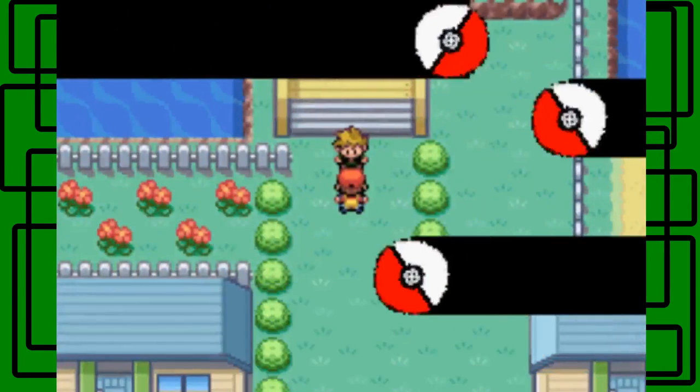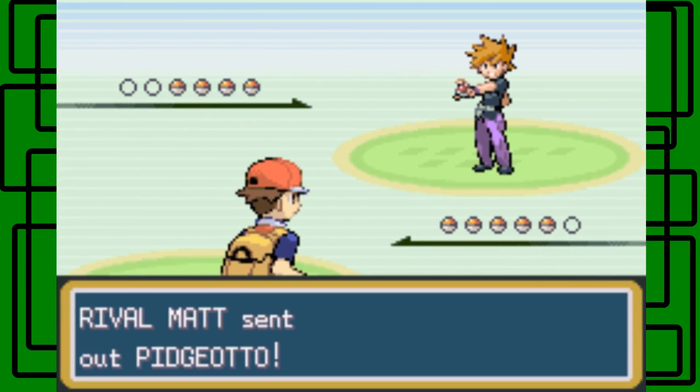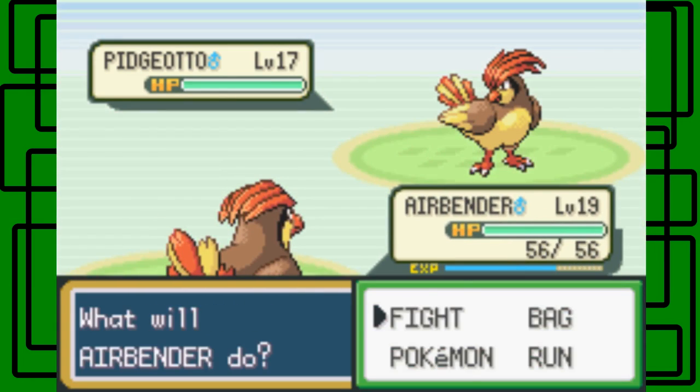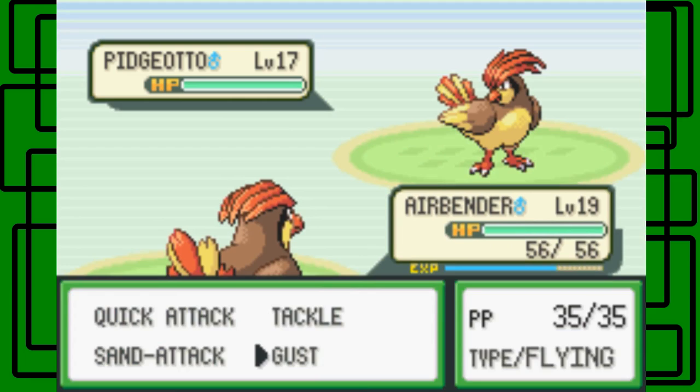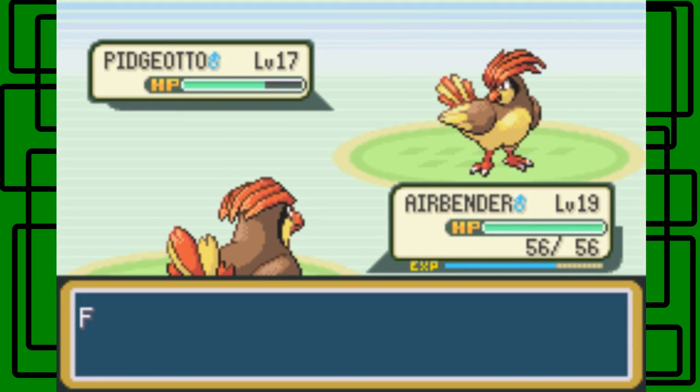Let me see what you caught, Steven. Okay, strong and smart Pokemon, huh? We'll see about that. Here's a Pidgeotto. I have a Pidgeotto too. Mine's two levels ahead of yours. Sucker. Yeah, it's awesome.